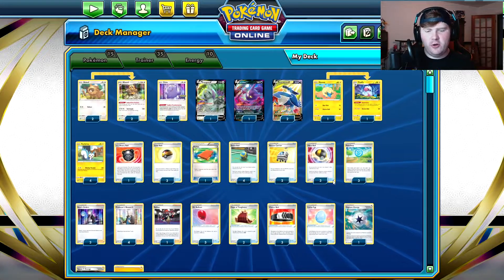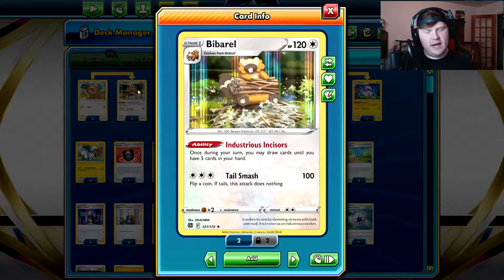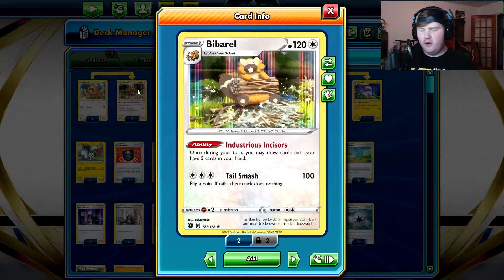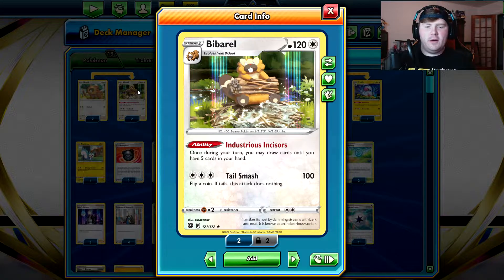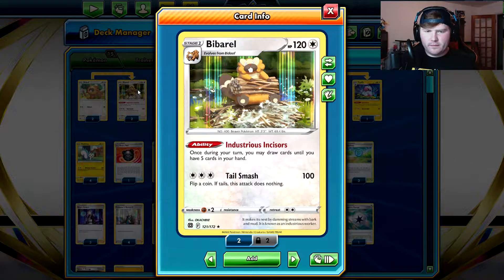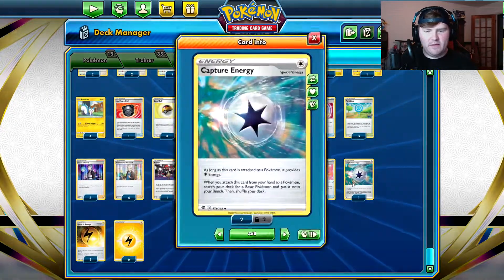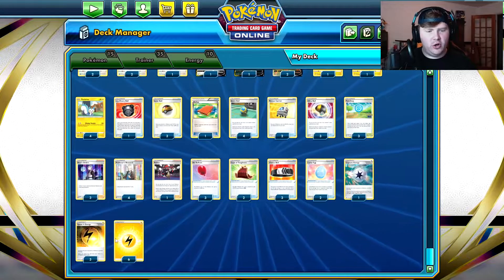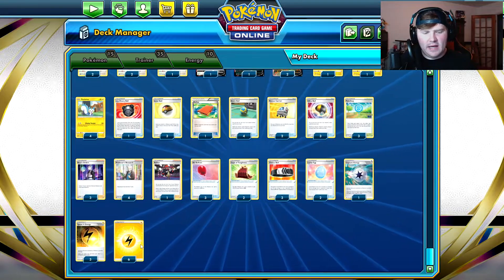Three Choice Belts for extra damage onto your Pachirisu, and two Lucky Eggs to draw to seven, because this deck plays out its hand a lot — most of the time your hand is just tool cards. We're also running a 2-2 Bibarel line, because a lot of the time you're going to Pokestop and draw Ultra Balls, Level Balls, and tool cards, play all those cards onto your bench, and then be able to Industrious Incisors for lots of cards. For energy, we've got one Capture Energy to be able to set up in the early game, and three Speed Lightning to draw cards off your Pachirisu.